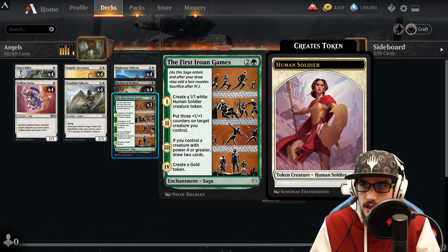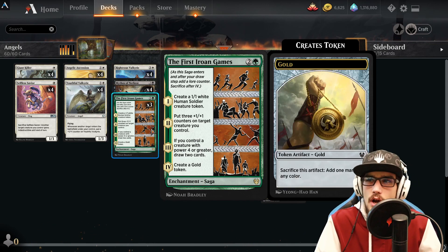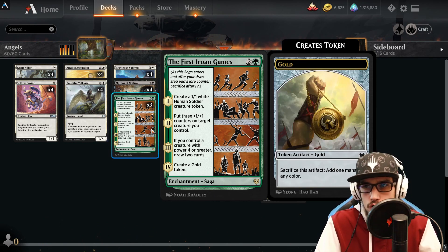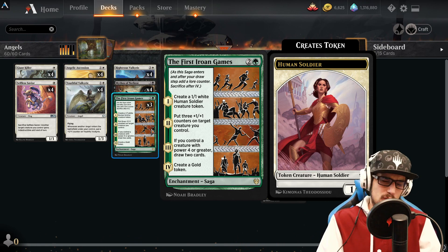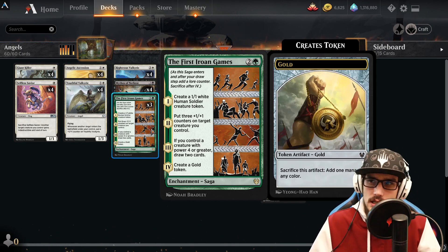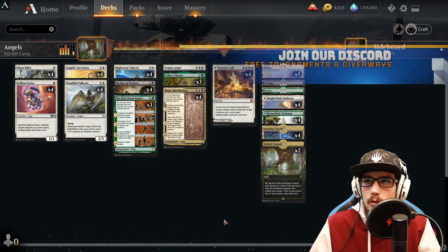Three copies of The First Iroan Games — an enchantment saga. When it enters play, create a 1/1 white human soldier creature token. Next, put three +1/+1 counters on target creature you control. It's got four triggers, which is crazy — if you control a creature with power four or greater, draw two cards. And finally, create a Gold token which we can sacrifice to add a mana of any color. The draw is awesome, the plus-three counters are cool, and the token is exactly what we're looking to do.